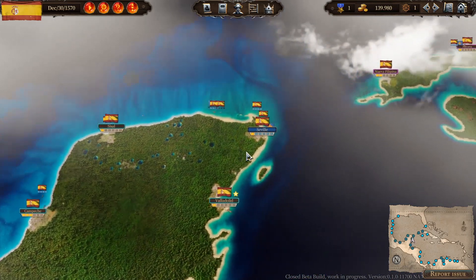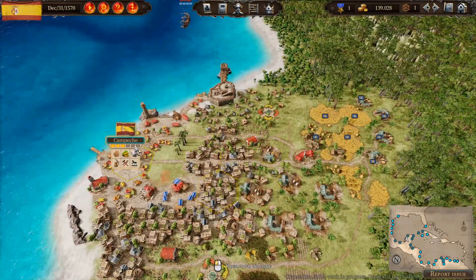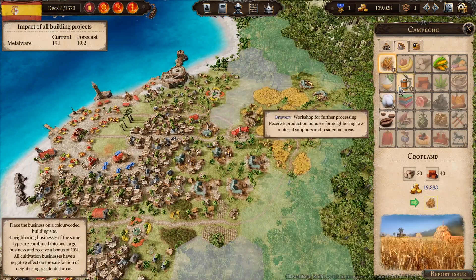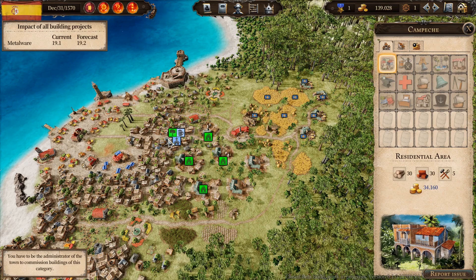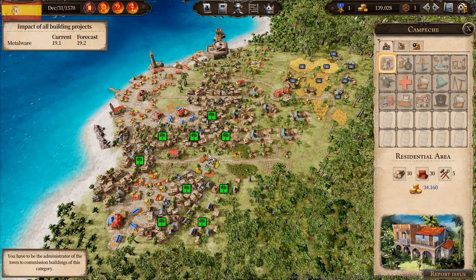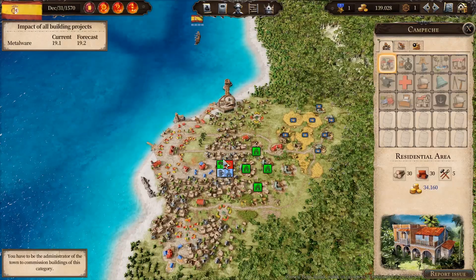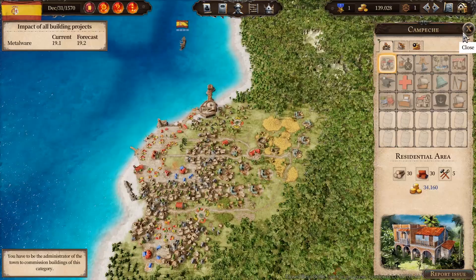It's a trading game, but once you start getting more fame points and become well known, you can become a governor of a town. There's a pretty expansive construction menu with various different businesses, but you've also got to deal with residents' needs — taverns, churches, resident happiness, docks, piers, and all the other stuff to maintain people's satisfaction. All of this requires wood, materials, metalware, and tools, which have to be transported there, so you can see how you need to set up these trade networks to get things working how you want.